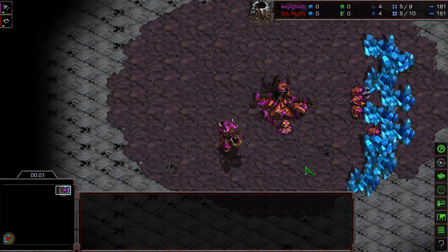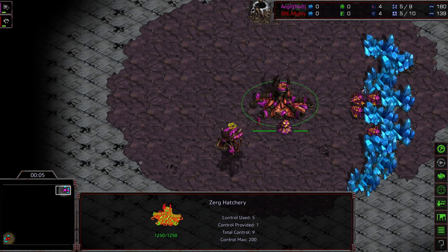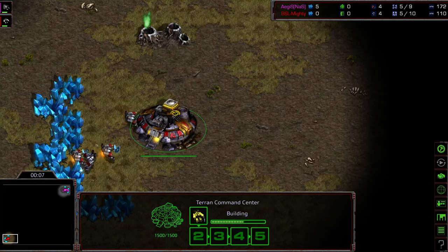Welcome to Game 3 between Aegis and Mighty. Each player has a game apiece. Aegis starting in the upper right-hand corner is the pink Zerg, bottom left-hand corner we have Mighty as the red Terran, and this is going to be on Eclipse.